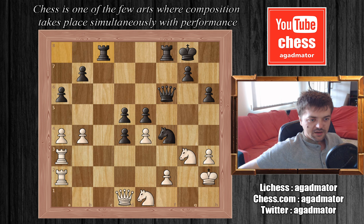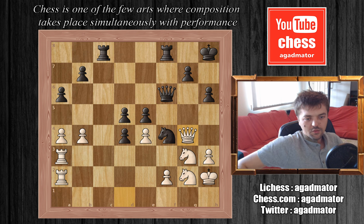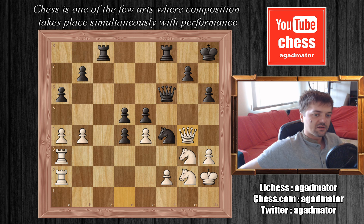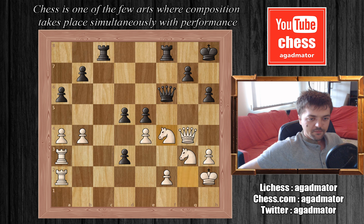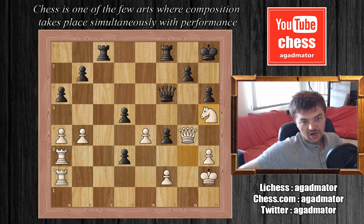Etienne plays rook a8 to c8, and Carlsen plays knight to g2, offering the exchange of knights. King to h8, and now queen to g4. Already we see that black really has no compensation for the piece — he does have two pawns, but it won't prove to be very useful. Etienne pushes d3, knight captures on f4, e captures on f4, and now knight to h5 — attacking the queen and eyeing that g7 square. If the queen moves anywhere from the dark diagonal, it will be checkmate on g7.